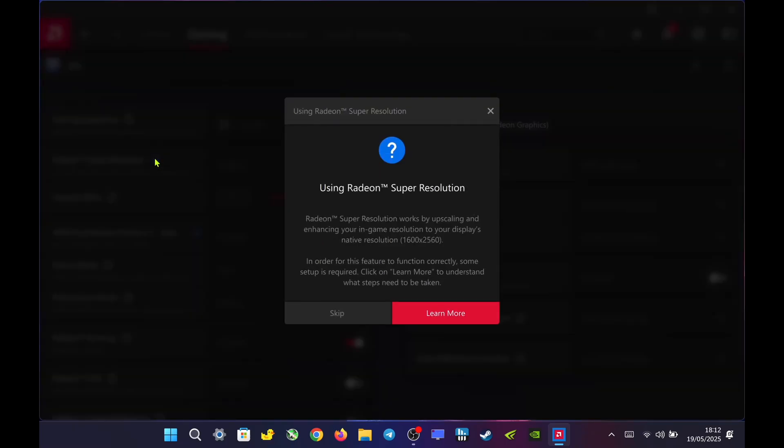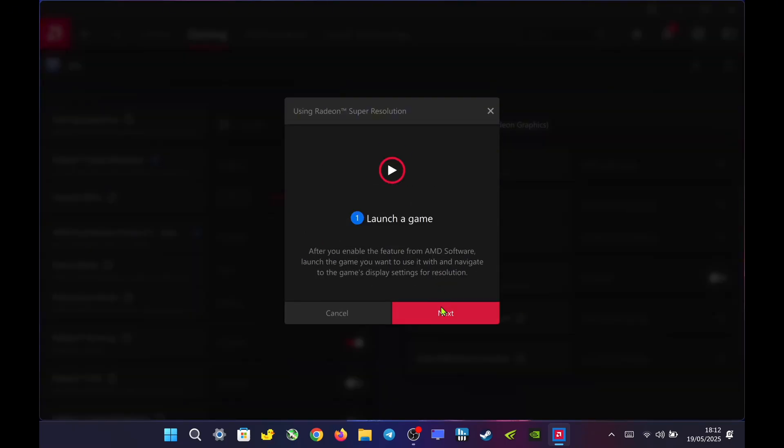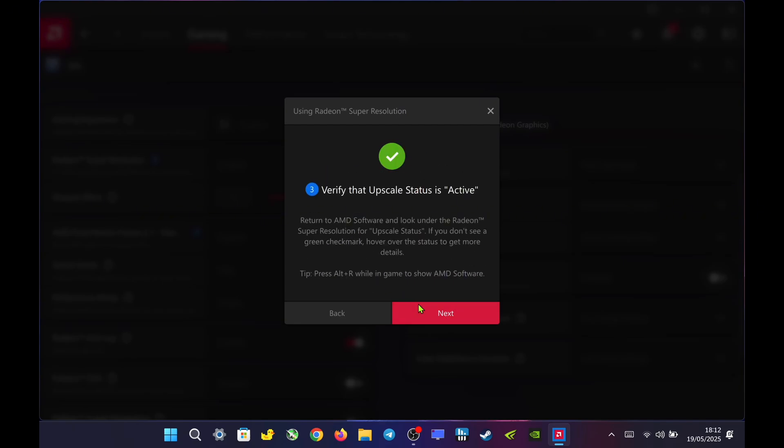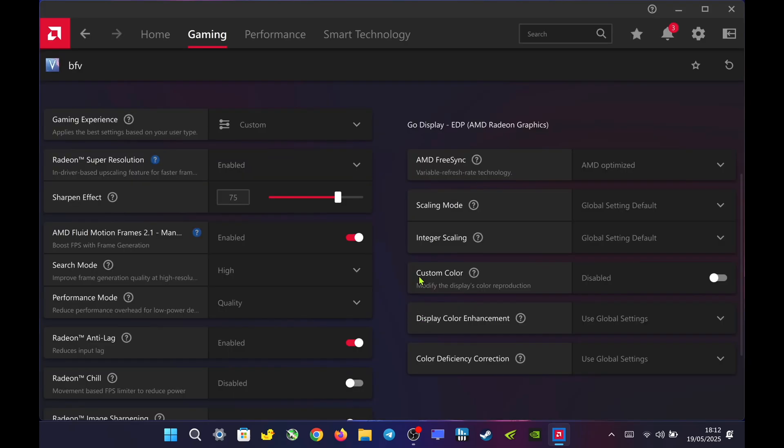Since most modern games now include built-in support for FSR 3, Radeon Super Resolution (RSR) remains particularly useful for older titles that do not have native FSR integration.